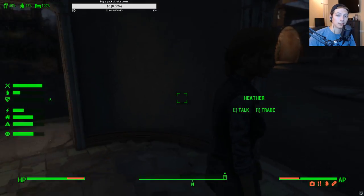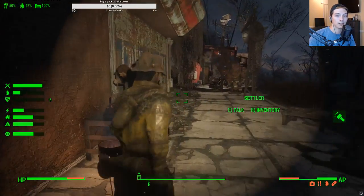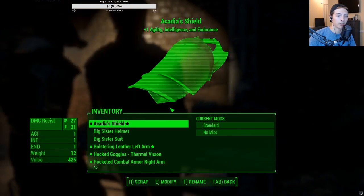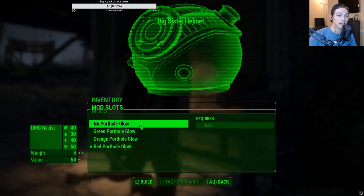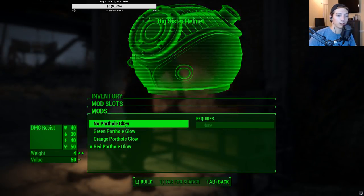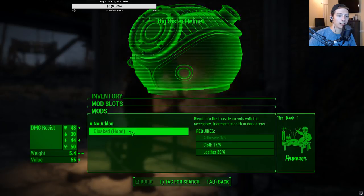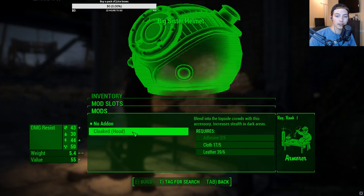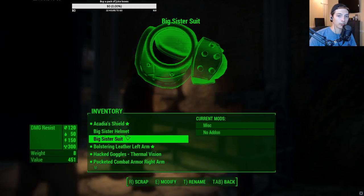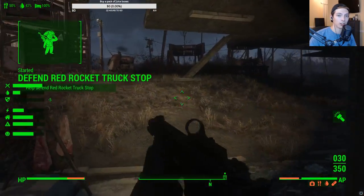Got something good for me? Big sister helmet, big sister suit — alright, so we'll give Heather her default armor back. Let's craft it at the armor workbench. No porthole glow — so that's one new option. I definitely will put on the no porthole, I don't like that. Oh, I want cloaked! Oh, we need adhesive. We have adhesive — a bunch of wonder glue. Defend Red Rocket Truck Stop — oh, we're under attack.